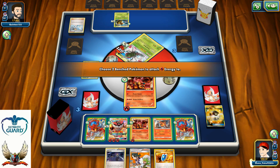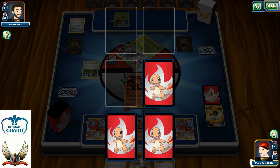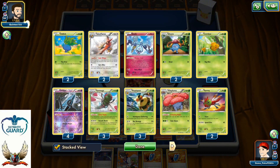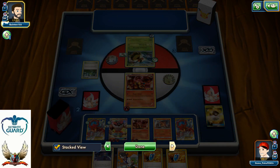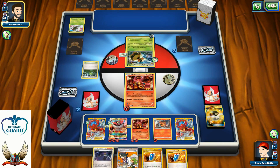I can retreat down to my Volcanion and strike for the knockout with my Power Heater, and attach some energies to my Pokémon on the bench. I'm down to 2 Prize Cards, my opponent is down to 3 Prize Cards. I have Olympia, but he probably has access for the one-hit knockout versus one of my Incineroars, which is definitely not good.